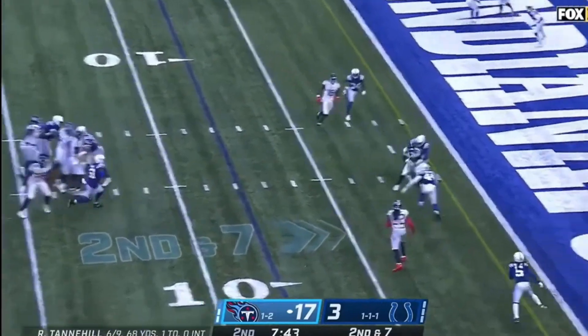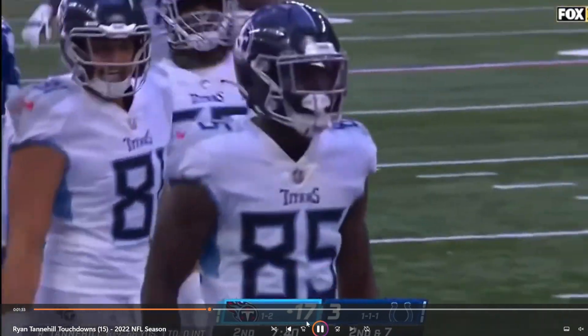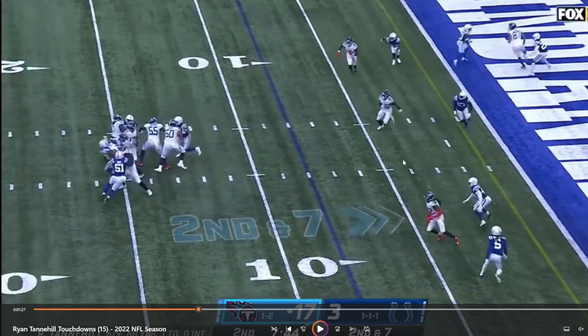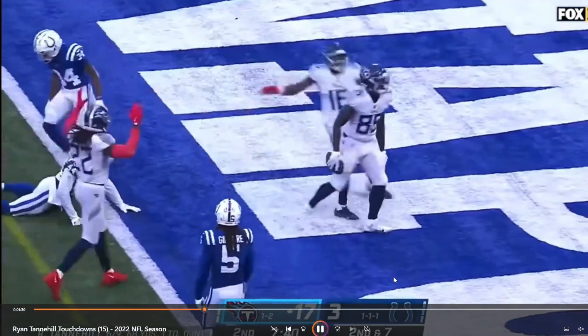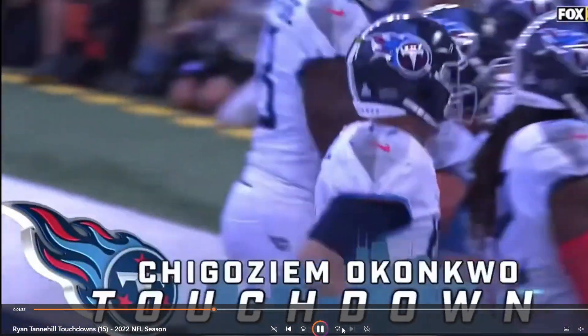Ryan stepping up, and that's a good play to Chigoziem Okonkwo — able to really step up and find your tight end over the middle of the field with a bunch of open space. This is a smart throw for Ryan; he might have Burks here who he can make that same throw to, but he believes Okonkwo in the middle of the field can split the coverage. That's just a really good throw, and Okonkwo is going to break that and fall into the end zone for the touchdown.